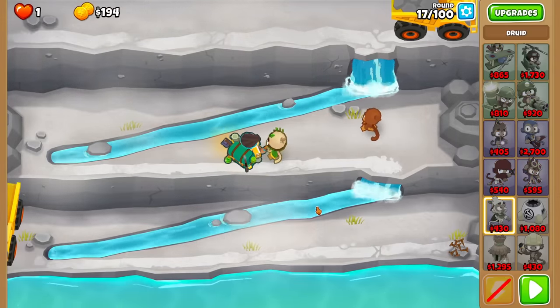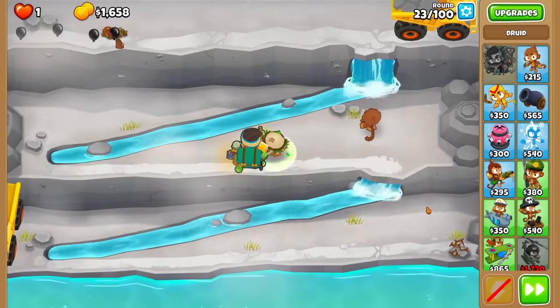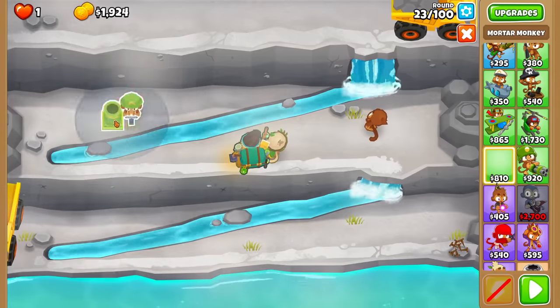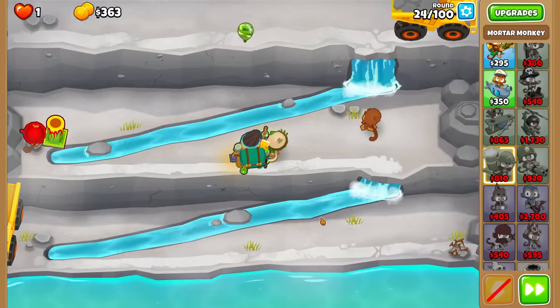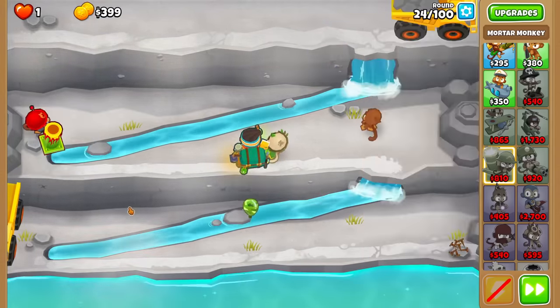It's 0-3-1 time, and we should be chilling until round 28. Don't forget we also need camo detection. I'm thinking a Signal Flare Mortar — well, for round 24 I can just use Road Spikes. I'll make this a 1-0-3 Mortar, which is probably good enough.